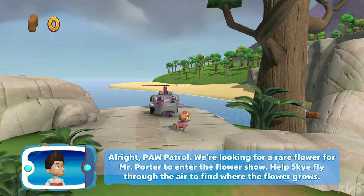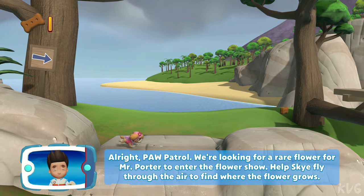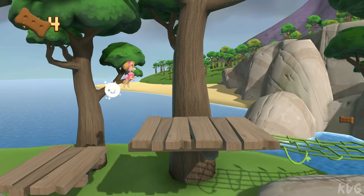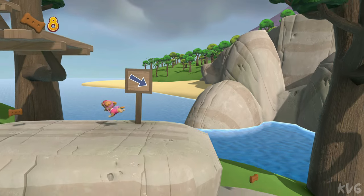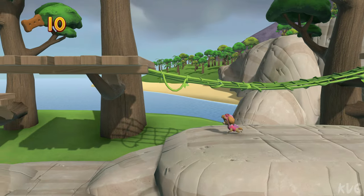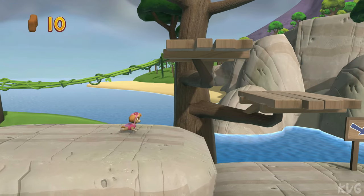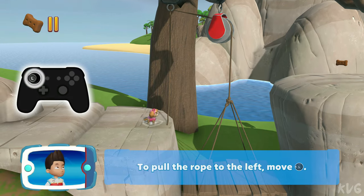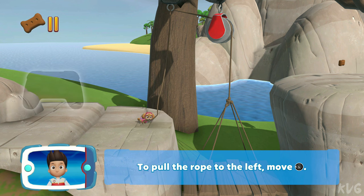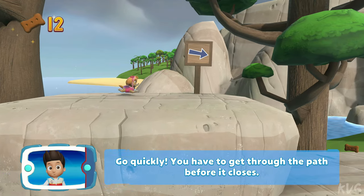Skye! All right, Paw Patrol. We're looking for a rare flower for Mr. Porter to enter the flower show. Help Skye fly through the air to find where the flower grows. To pull the rope to the left, move the left stick. Go quickly — you have to get through the path before it closes.